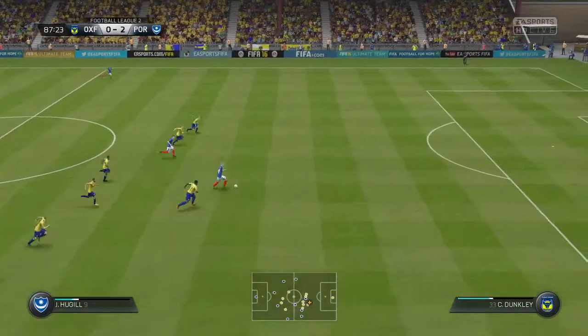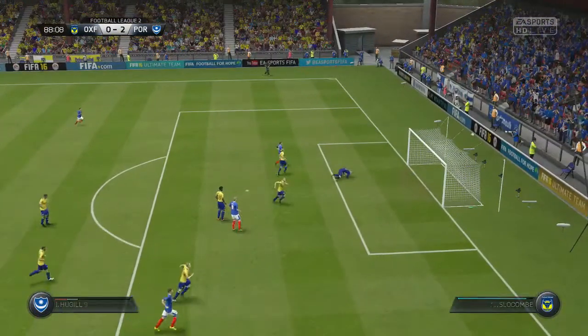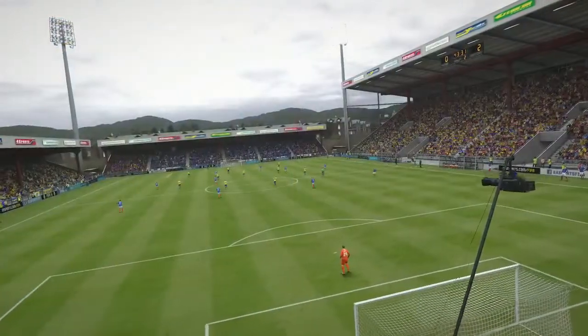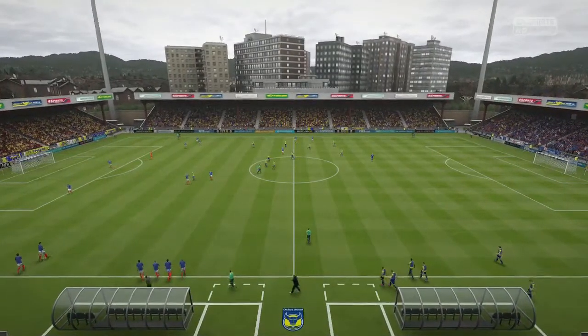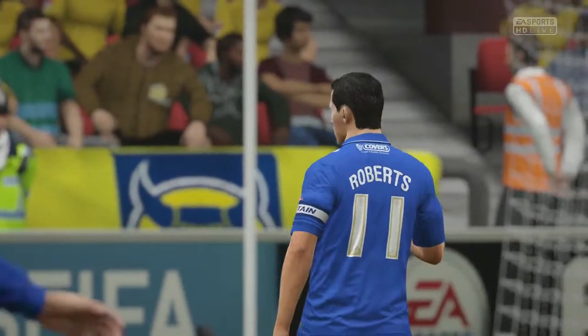After that second goal we bring some subs on — Michael Dawg comes on for Adam Barton, and McNaughty comes on for Adam McGurk. Jordan Hugel has a great chance to make it 3-0 but scuffs it wide. Danny Hollands also comes on for Ryan Lennard. Full time — we win the match 2-0, taking us a couple more points clear of Northampton. We stay at the top of League Two — that's where we want to be.